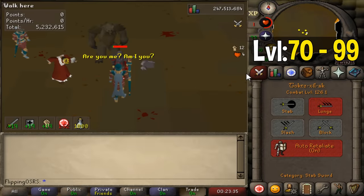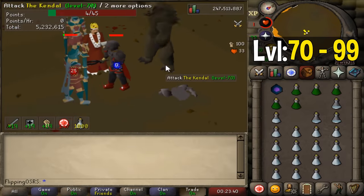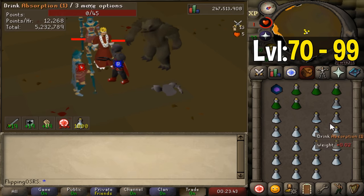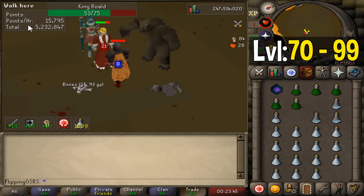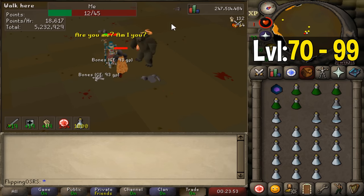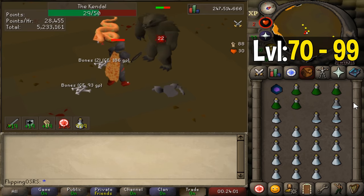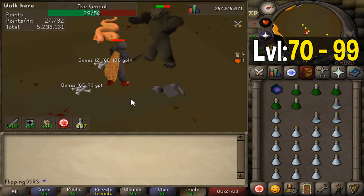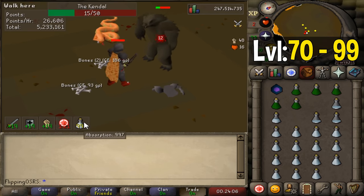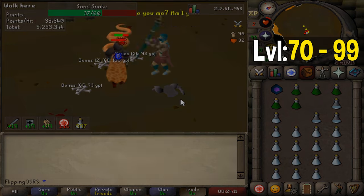Starting at level 70 is when you really unlock one of the most powerful tools for leveling up your melee stats — the Nightmare Zone. You can go here before level 70, but it's generally not as efficient because you have lower defenses and haven't unlocked tier 70 weapons yet. The Nightmare Zone can be a little confusing to begin with, but it offers a ton of versatility — you can get the highest experience rates in the game with focus, or by far the most AFK training method in the game, AFK-ing for up to 20 minutes.